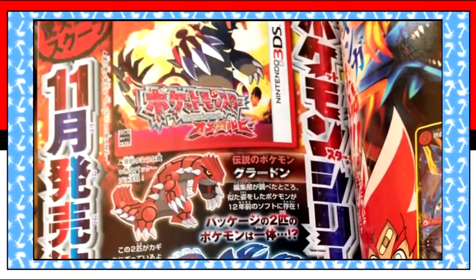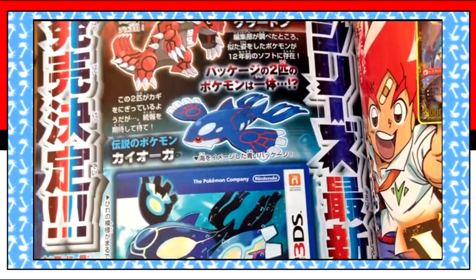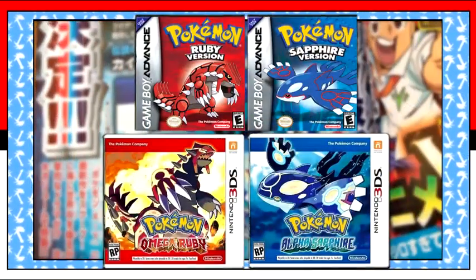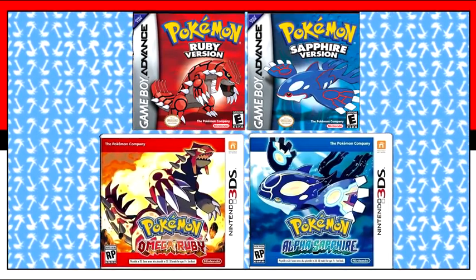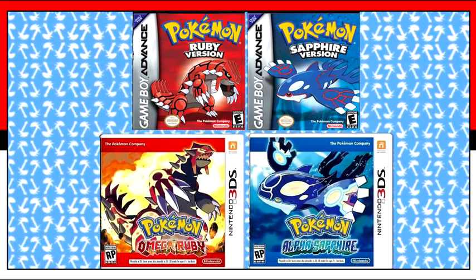Yesterday, Coral Coral leaked, revealing no new information, but look at the difference between the Kyogre and Groudon we know and the ones on the cover. Some say that the new looks are just the result of their markings lighting up, but if you look carefully there's much more to it, but I'll cover that in a future video.